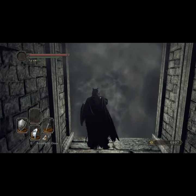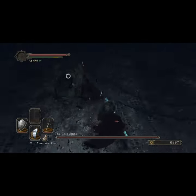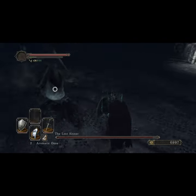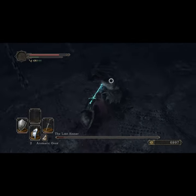Block every attack the Lost Sinner throws at you with your shield. If your physical damage reduction is 100%, she will do no damage to you. Attack her when she is not attacking and she should go down quite easily. Keep an eye on your stamina and never drop your shield when she is attacking — and that's basically it.